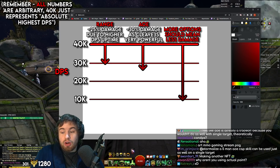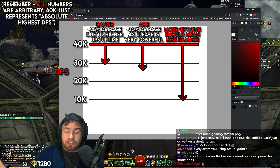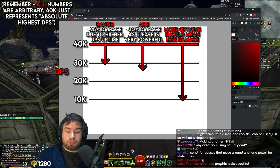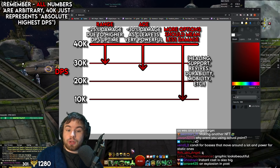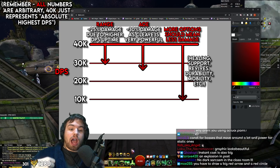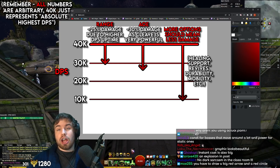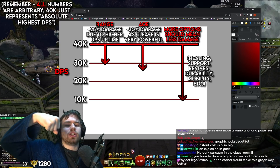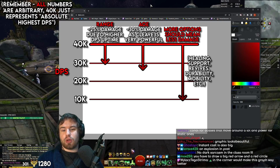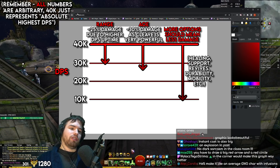That's basically the core concept. If you can revive people, apply boons, heal while doing damage, be durable, have cleave, or be ranged — all of these things should come at a DPS cost because they represent a utility increase.